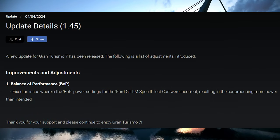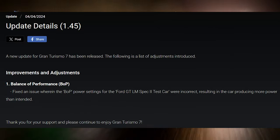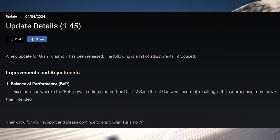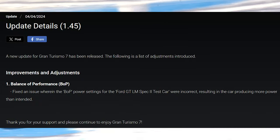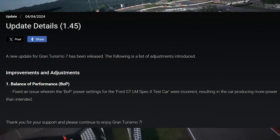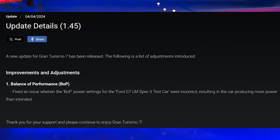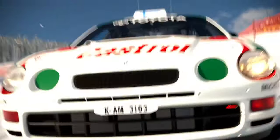So as you can see from the update details for 1.45, a new update for Gran Turismo 7 has been released. The following is a list of adjustments introduced — improvements and adjustments, number one: Balance of Performance (BOP). Fixed an issue where the BOP power settings for the Ford GT LM Spec 2 test car were incorrect, resulting in the car producing more power than intended. And it wasn't even just a slight power adjustment — it was absolutely ridiculous. But they've eventually gone ahead and fixed this inside a week, which isn't bad going for Polyphony's standards. So that car should return back to the rotation of the Group 3s.